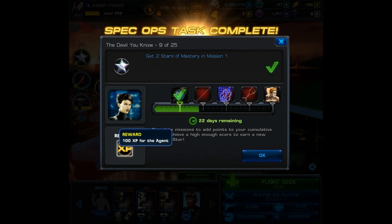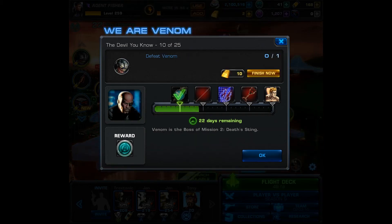Task number 9, you must get 2 stars of mastery in Mission 1. You are given 100 experience, and then you can move on to Task 10. You want to try to make sure you have a high enough score the first time through, so you are going to have to do some deploys possibly.